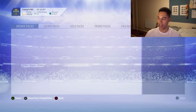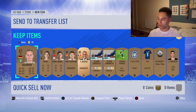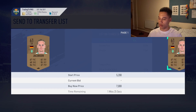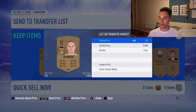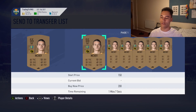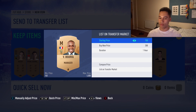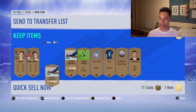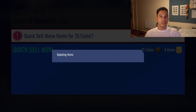Four more packs to go. Pack seven: Jacobson is going for 2k, 1.8k, 1.6k, 1.2k — I can sell him for a thousand coins easily. Already profit on this pack since it cost 400 coins. The manager is a bronze rare so I'll list him up. That's seven packs opened.